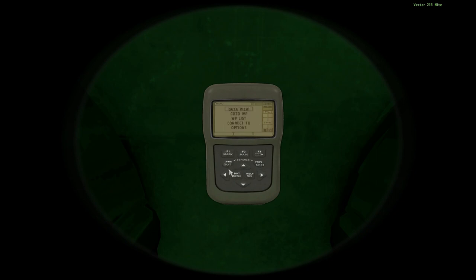Now we'll press Power and quit. We'll look down the sights of the Vector 21B. We'll wait for my eyes to actually see stuff. And there we can see stuff. Let's see what is the target — there it is.